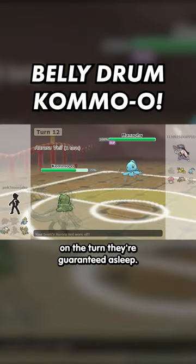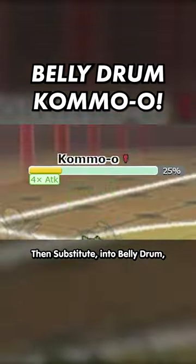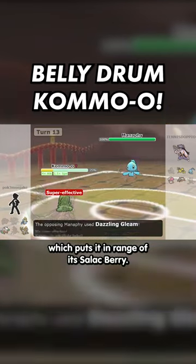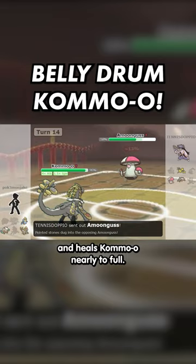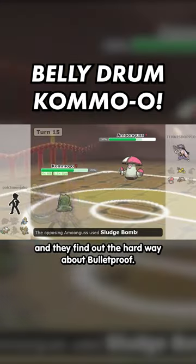Which means I can switch into Kommo-o on the turn they're guaranteed to sleep, then Substitute into Belly Drum, which puts it in range of its Salac Berry. Now Drain Punch destroys Manaphy and heals Kommo-o nearly to full. Out comes Amoonguss, and they find out the hard way about Bulletproof.